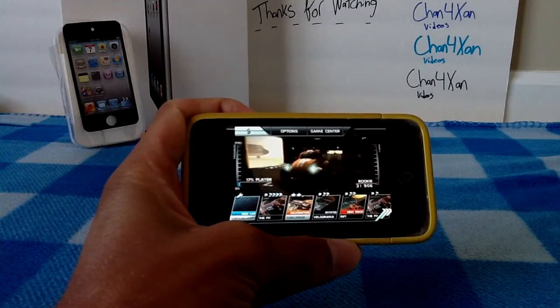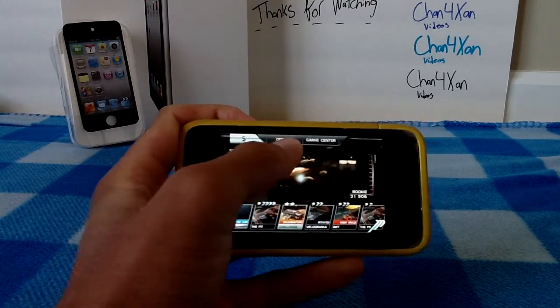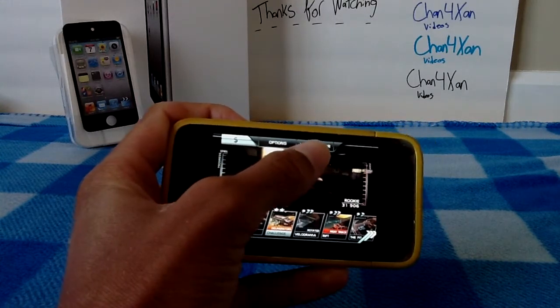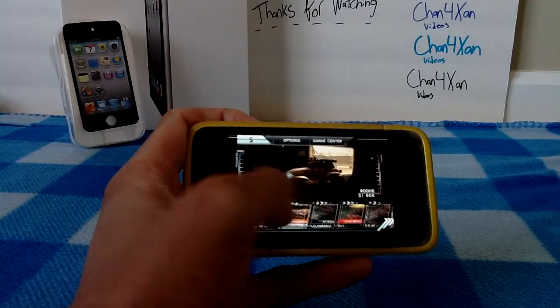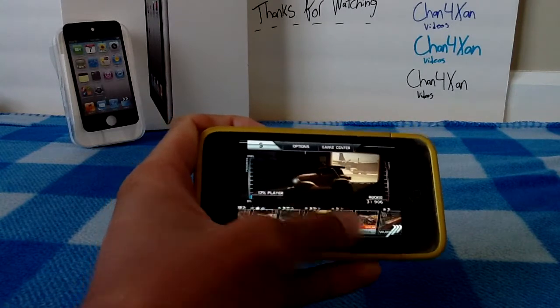When you first open up the screen, you have a few options. You have your options tab, game center tab, and a money tab. You also have your new car garage, and then you have your racing venues.